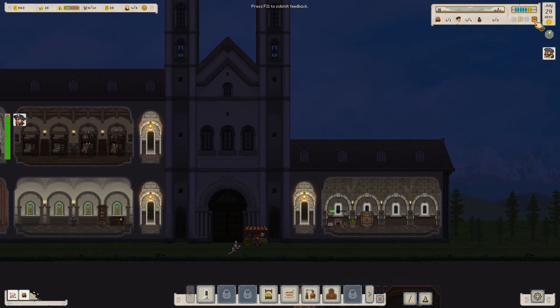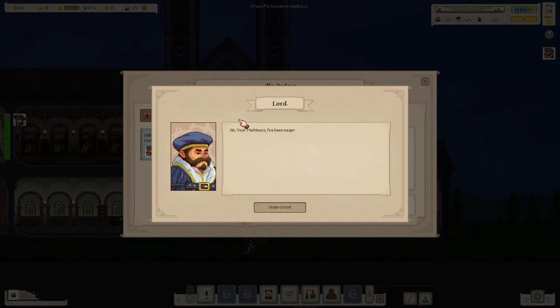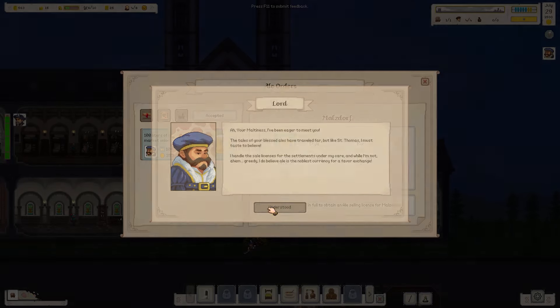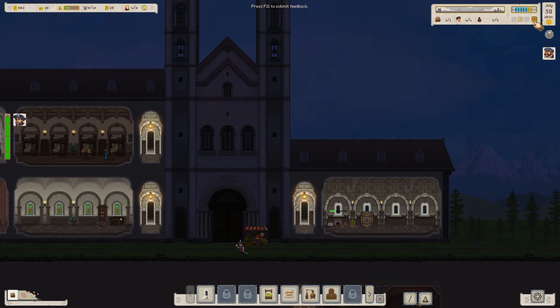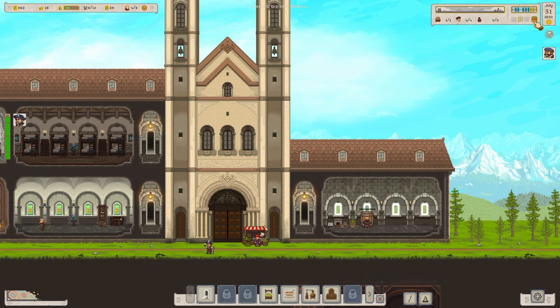New brew, old ale — we'll get Aurelius on this one. Max it out, new brew, go. 37 litres of ale for 419 florins. Who's this? 'So, your Maltiness, I've been eager to meet you. Tales of your blessed ales — I've travelled far but, like St. Thomas, must taste to believe. I handle sale licences for the settlements under my care.' They want a blonde ale — accepted; deliver this order to obtain an ale selling licence for Mazdorf.